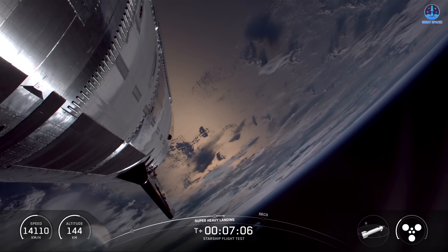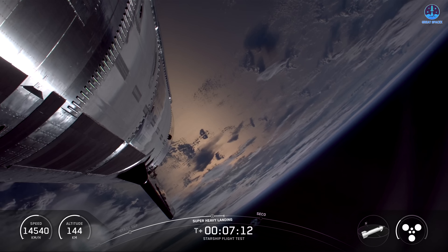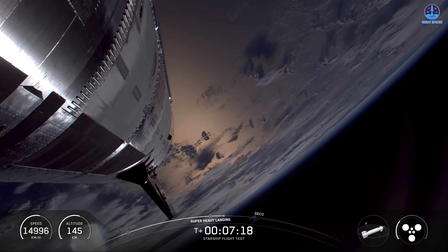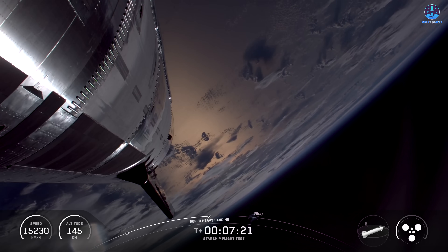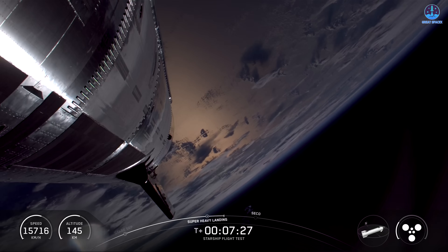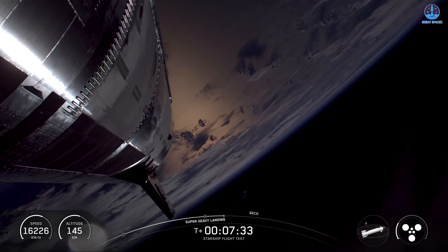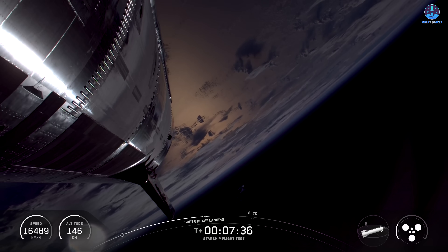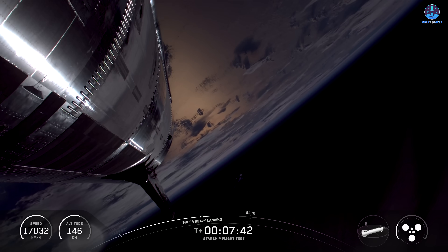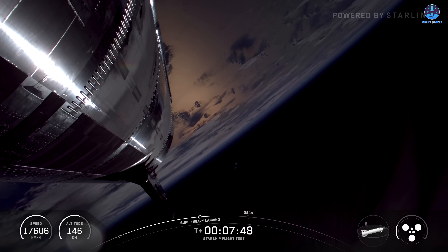Meanwhile, back in space — about seven minutes into today's flight, ship continuing its ascent burn. This goes until just about nine minutes in. Ship engine cutoff is slated for eight minutes and 57 seconds. We are going to see those three RVACs — the Raptor vacuum engines — shut down first. Then we continue burning for a couple seconds longer on those inner three before we hit SECO, second engine cutoff. These views are looking great — thanks to Starlink for getting us these views.